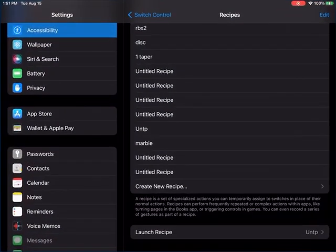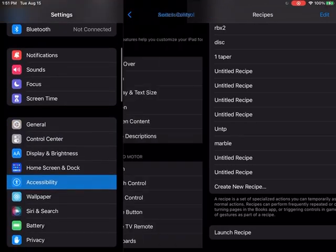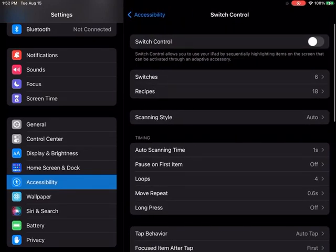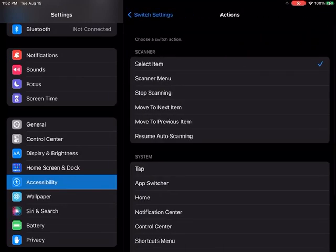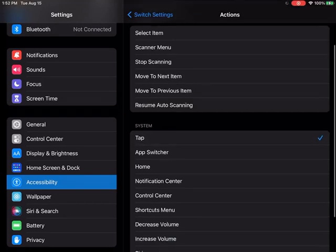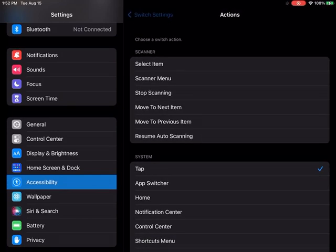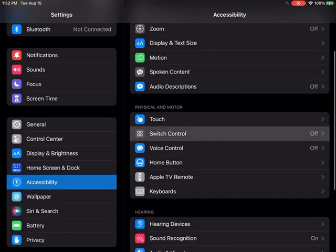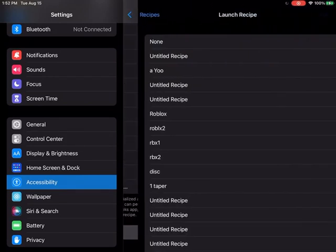If you're watching this, you've probably already seen a video on this before. Okay, so here we go — Recipes. I'm going to go into Switches first, but don't go into Switches — go into Recipes, like I'm going to do right now. When you go into Recipes, you're going to create a new recipe.